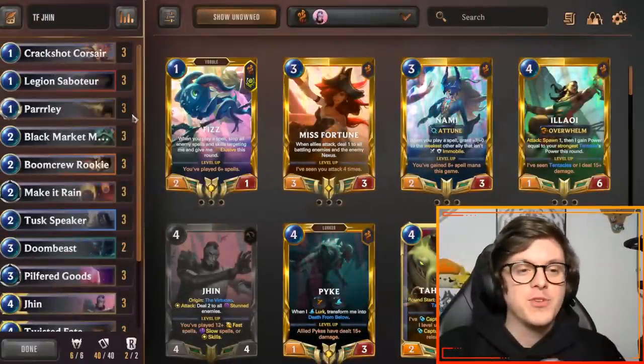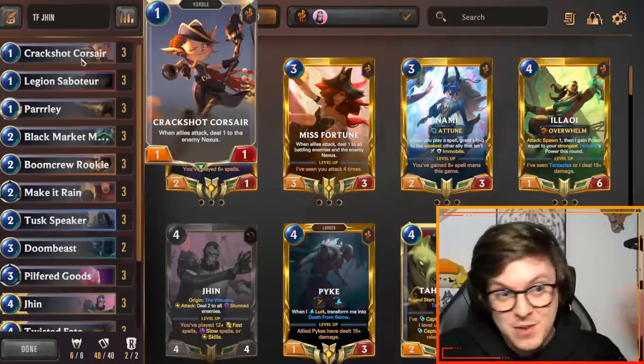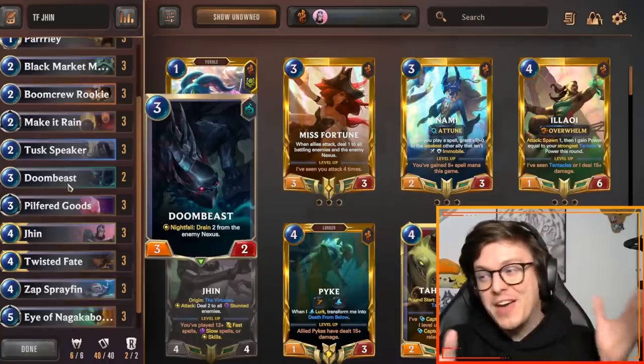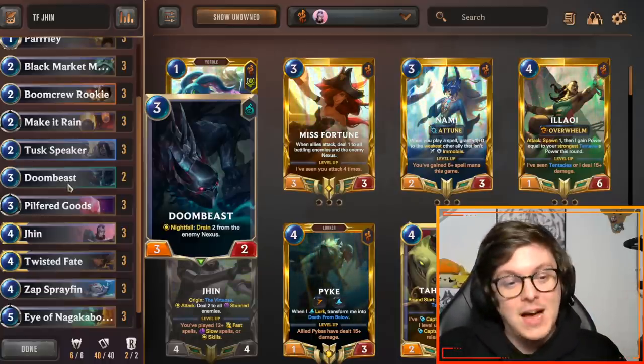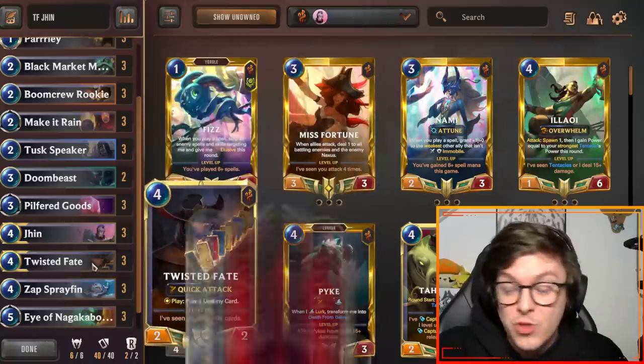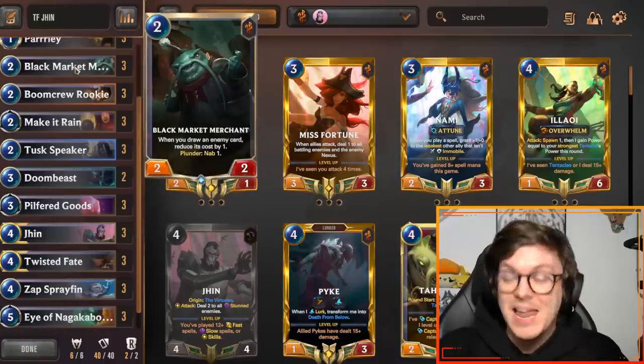Today we're playing a Jhin deck, but not in the way that you might think. This is a pretty straightforward Jhin deck — it has all the usual suspects like Crackshot Corsair, Legion Saboteur, Boom Crew Rookie, Doom Beast, all that good burn stuff. But instead of playing it with Noxus and Annie, losing access to Decimate and Fervor, we're playing it with Twisted Fate, Pilfered Goods, and Black Market Merchant.